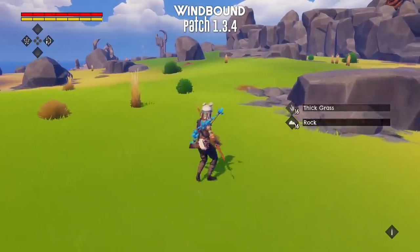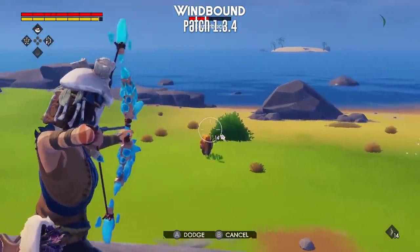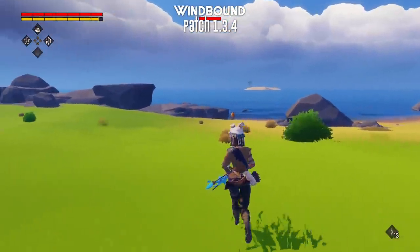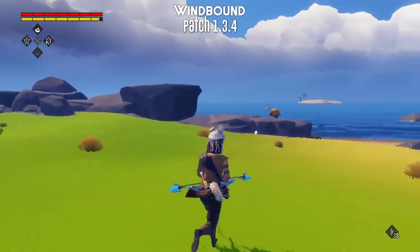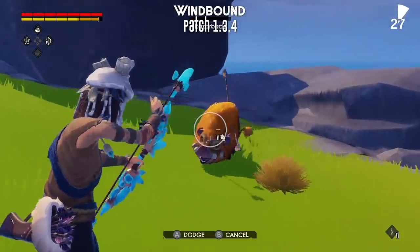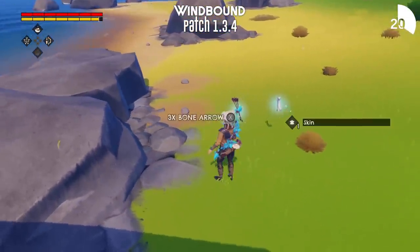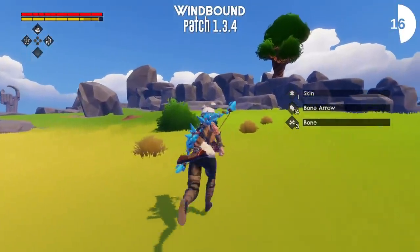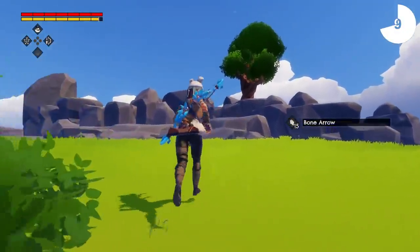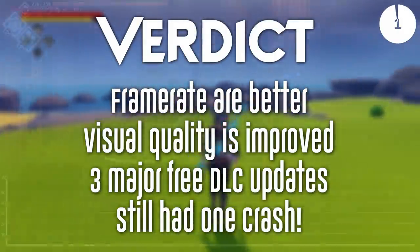There are new weapons, new armors, entire new subcategories of craftable things, new places to explore, and an infinite sailing mode if you just want to enjoy the relaxing sailing without the survival elements. New enemy types called the Forsaken have been added to islands, along with entirely new melee combat moves. You're looking at pages and pages of bug fixes and additional content, all free of charge. Fair play to Deep Silver — they've really improved Windbound in almost every way, and it looks like even more content is coming very soon.